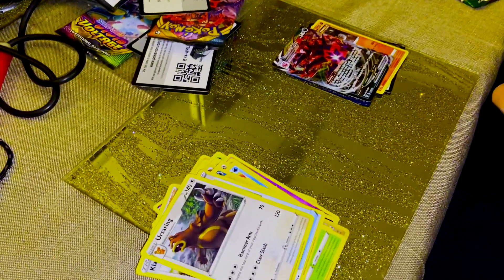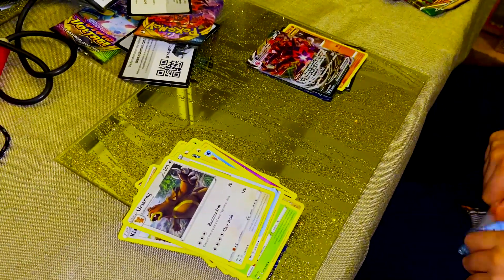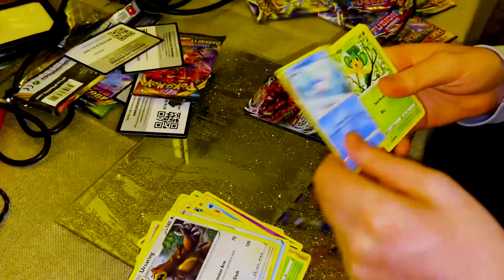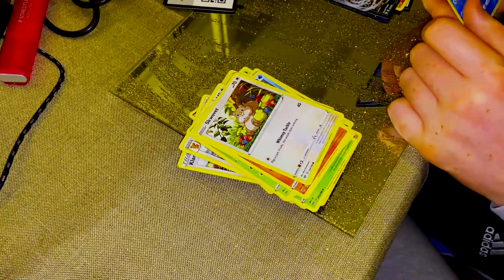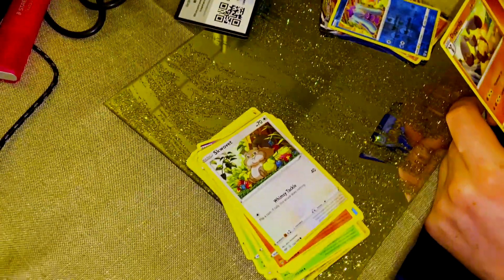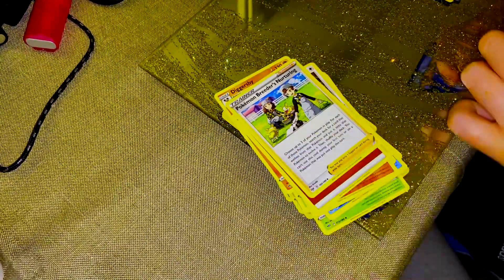We'll go for the other Darkness Ablaze. Code. Whimsicott, Pansage, Tauros, Diglett, Skwovet — is that a squirrel? It's shiny! That's cool. Yes, that'd be my mom's Pokemon. Diggersby, Energy, Pokemon Breeder's Nurturing, Emboar, Staraptor.